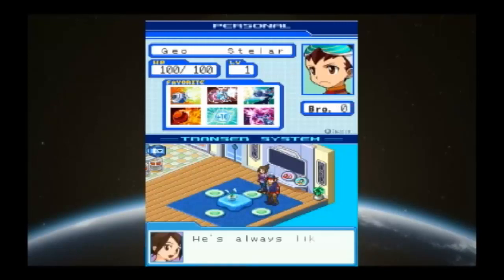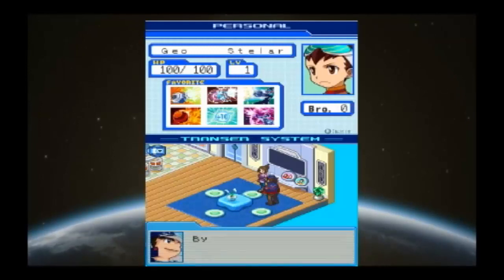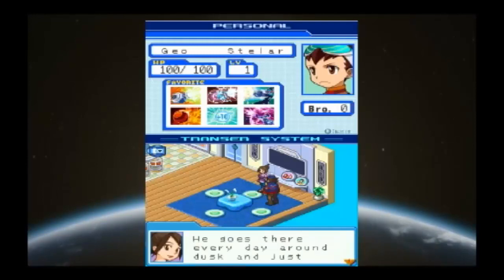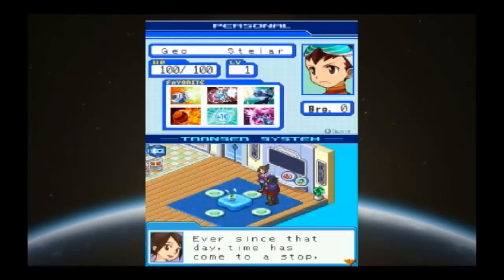Man, the beginning of these games always takes so long, and then things just happen really quickly after the beginning. I wish you could develop brother relationships with some friends earlier. Yeah, me too. By the way, what's Geo heading off to? There's a point just behind the school he goes to every day around dusk and just stares up at the sky — he thinks he'll see his dad. Ever since that day, time has come to a stop for us.